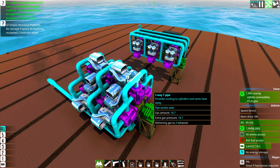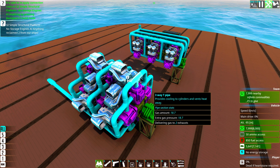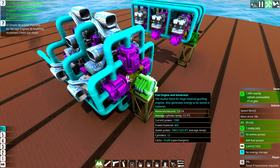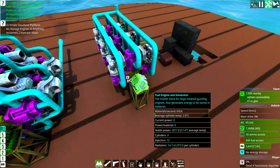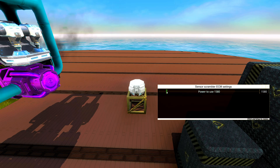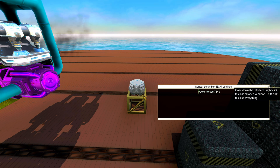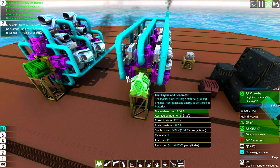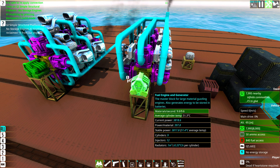And even though we set the max RPM to one you can see it's still running super efficiently because we are not requesting more power. This is the real beauty with fuel engines — they will only produce as much power as you need so they can be super efficient since they are so adaptable. That basically means this engine, even though it exists, doesn't even take one material per second. But if we get into combat and are suddenly requesting 7000 power because shields and weapons require it, then this engine will kick in and save the day.